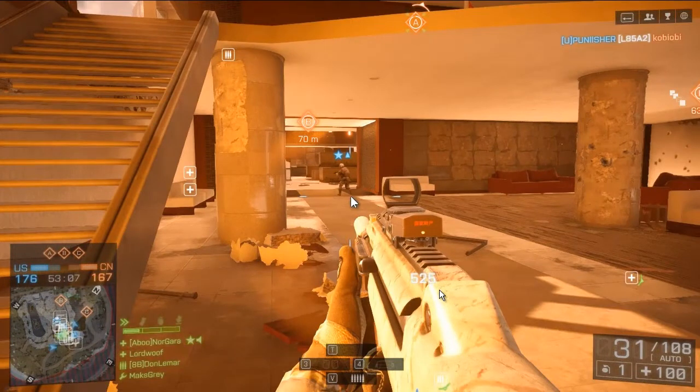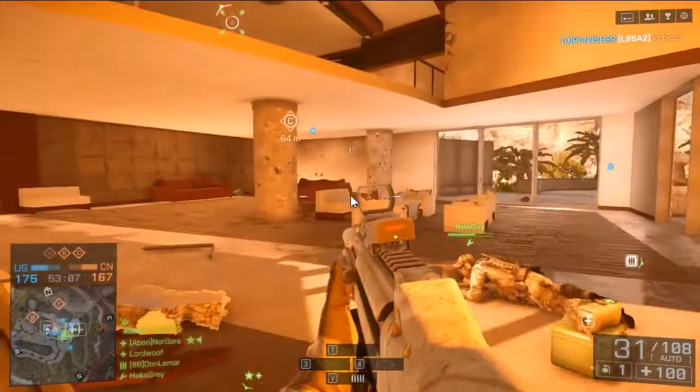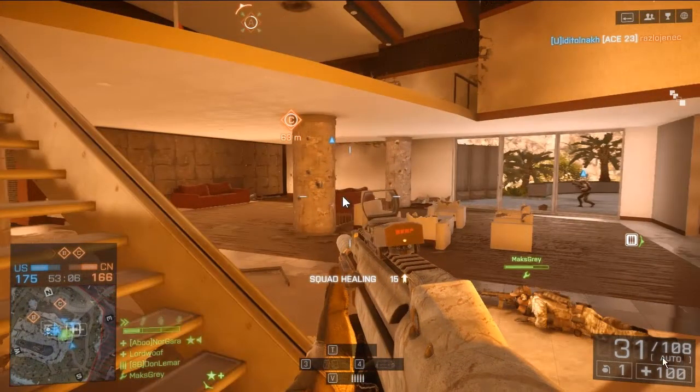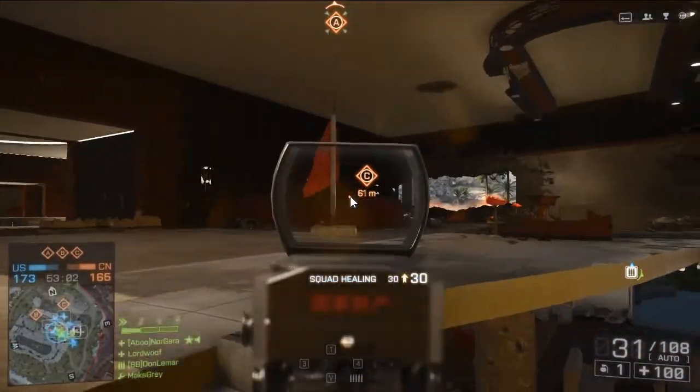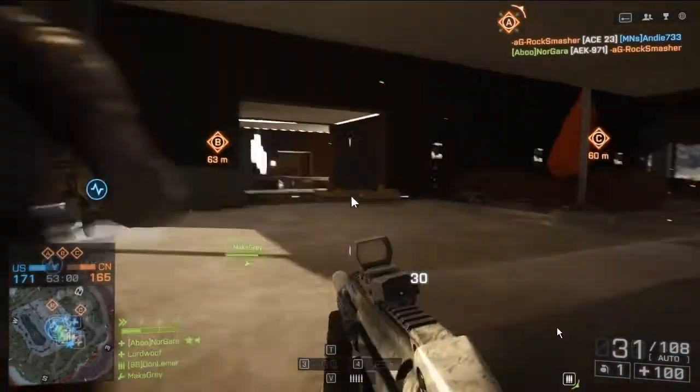In this case I'm playing the Assault class, so I ran up and tried to revive him — unfortunately someone else already did. But I threw a medkit on top of him. The medkit just basically lies there, and then you can see 'squad healing' — I get some points because he's lying on top of the health kit and getting healed up.